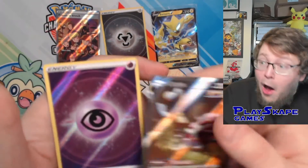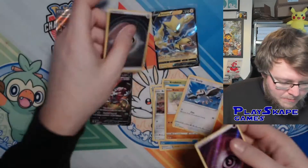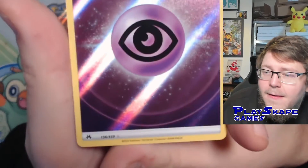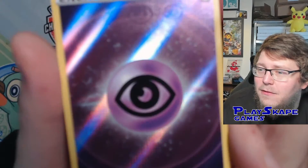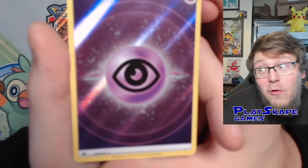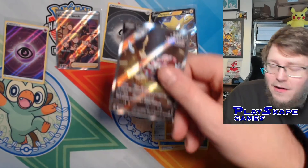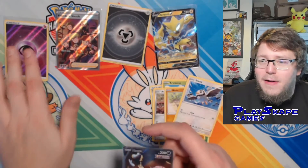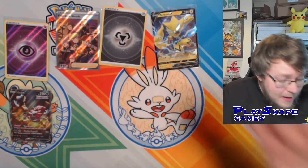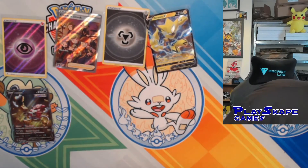Yes! We got a double hit — one of the secret energies! So this was in the reverse holo spot, and there's no set number at the bottom. It's a kind of Full Art special energy — actually number 156 — and it has the psychic Pokemon energy symbols in the back. That is awesome. What a busted pack — we got the Hooper and the Full Art special energy! It's quite funny they didn't make that energy a secret rare. So very happy with that first box: a Galar Gallery hit, the Friends in Sinnoh, the Full Art energy, and the Zera Aura V — three main hits total.